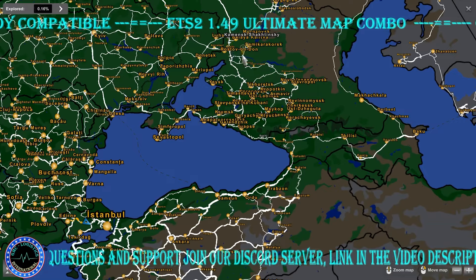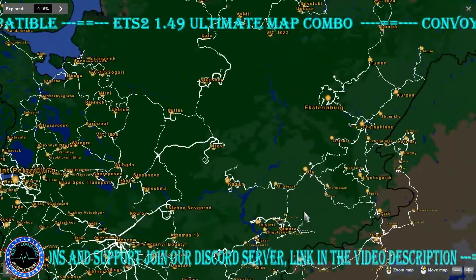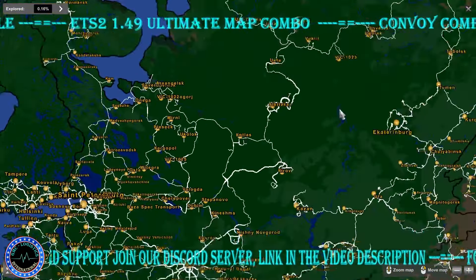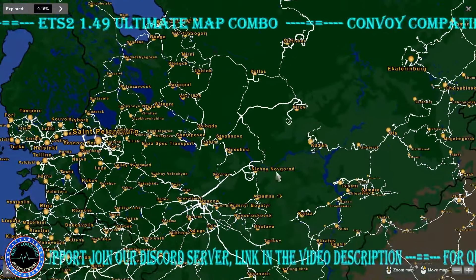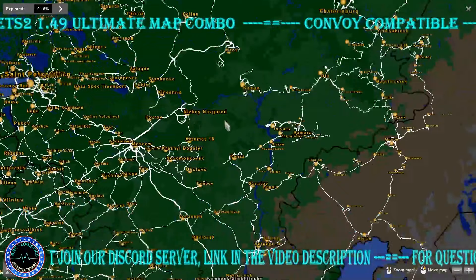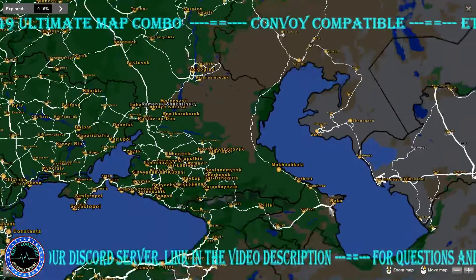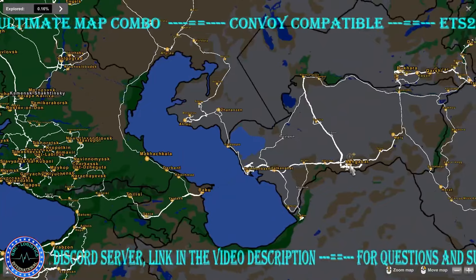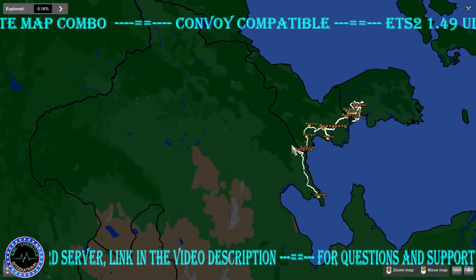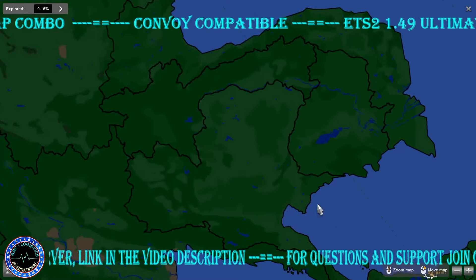We have RussMap Volga and Sibir, and Russian Open Spaces. There's an update where traffic will spawn only in Belarus and Russia. We also have Gray Steppe, Project Caucasus from Jerry, and Road to Asia from TerraMaps.